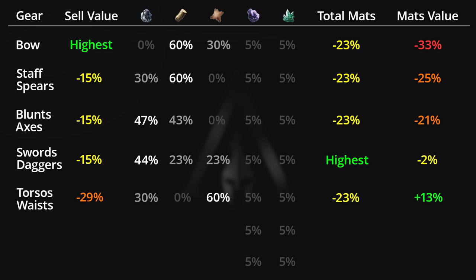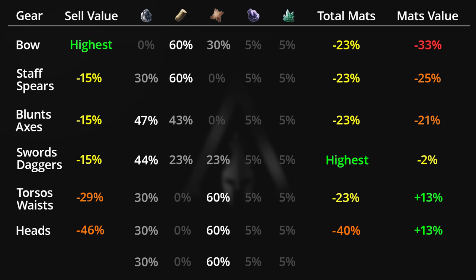Next is the head armor piece, which sells for 46% less drachmi than bows and provides the same material ratios as all other armor pieces. In terms of total materials compared to dismantling swords and daggers, it provides 40% less materials when dismantling. Just like torsos and waists, it provides 13% more material drachmi value than the drachmi you get for selling it directly to the blacksmith.